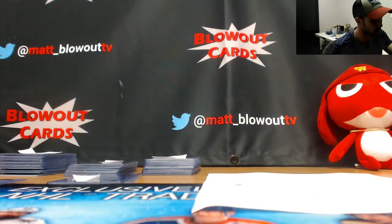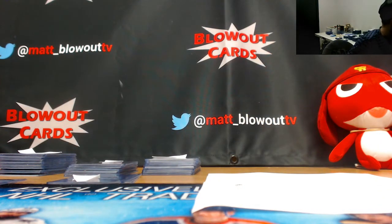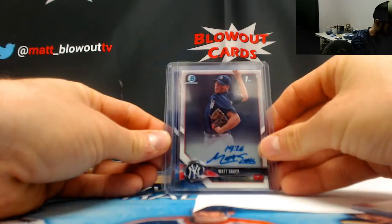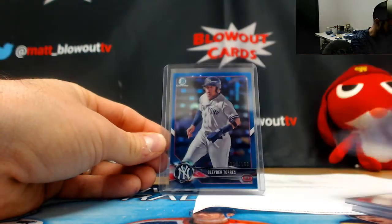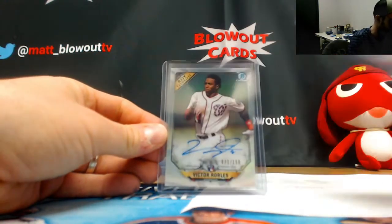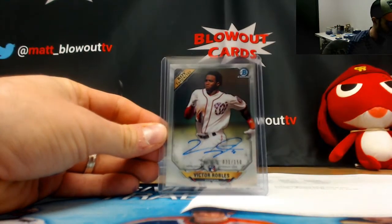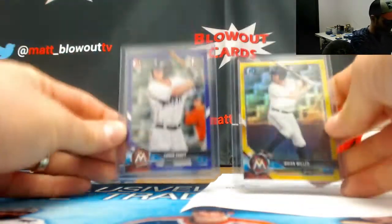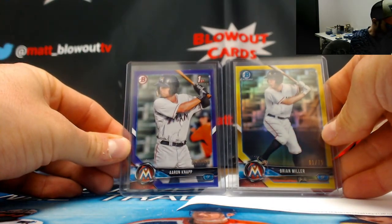Next up was Miami 2017 — Yankees, Nationals, and Marlins. The spot did pretty well. Yankees hits: Matt Sauer 250 purple, and the base version. Clint Frazier 250 paper. And Torres 150 refractor. Nationals spot had a couple autos: Daniel Johnson base, and then the Victor Robles rookie of the year favorites, numbered to 150. And the Marlins pieces: Brian Miller and Andrew Knapp — Miller to 75, Knapp to 250.